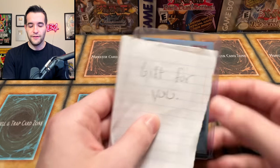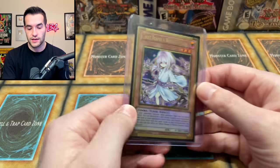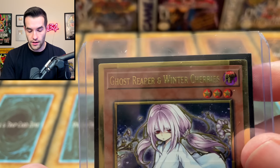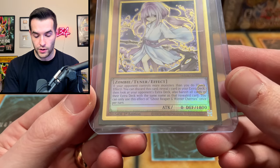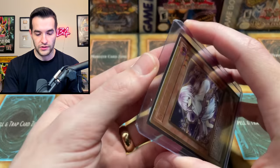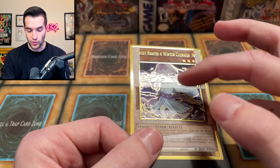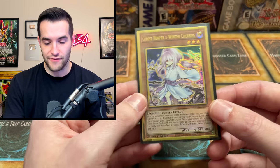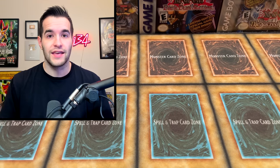Now let's get into what I got — the gift for me. He said this has to do with a misprint, so let's see what it is. Ghost Reaper and Winter Cherries. Check that out. It looks like the top part has extra gold and the bottom has something going on with it too. Something crazy happened here — you can see it got double stamped or something. That is super cool. Jake, thank you very much. You didn't have to do this — much appreciated for sending me something and a giveaway for everyone.